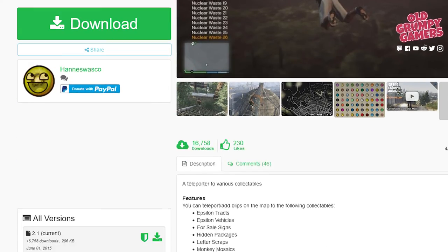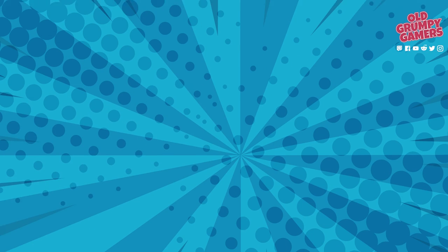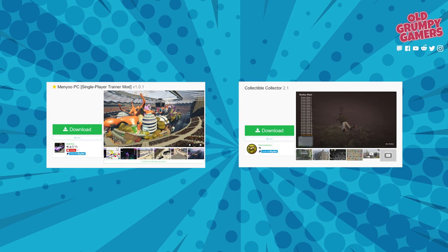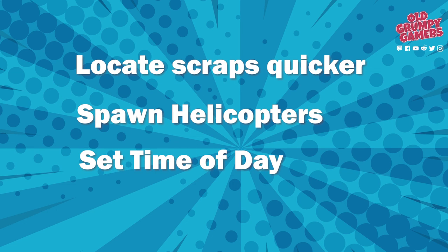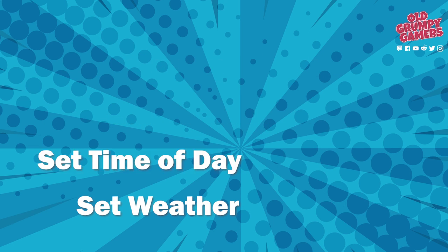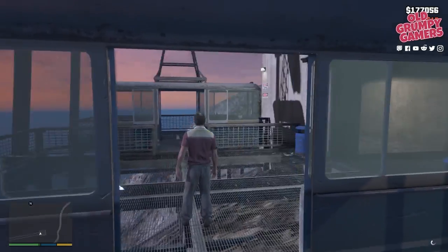Full disclosure: I'm using a couple of mods here, but only for the sake of clarity and brevity. The mods I have are a menu and collectible collector, used to locate the scraps a bit quicker, spawn helicopters, set the time of day, and set the weather — nothing that changes gameplay, only functions that make it quicker to record and keep the video light and bright. Links are in the description below.